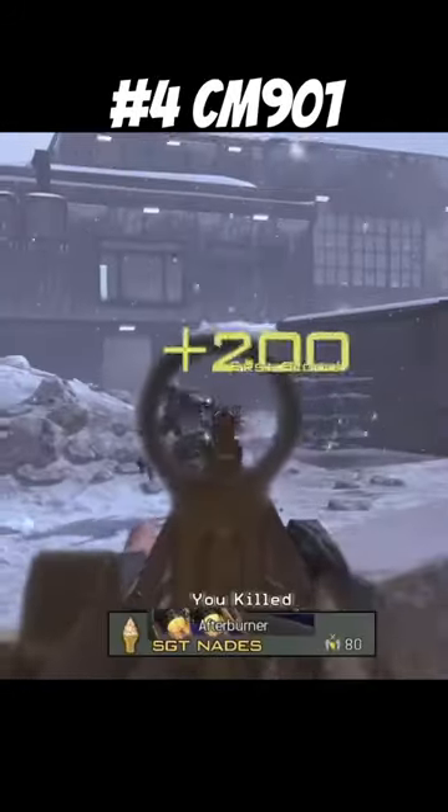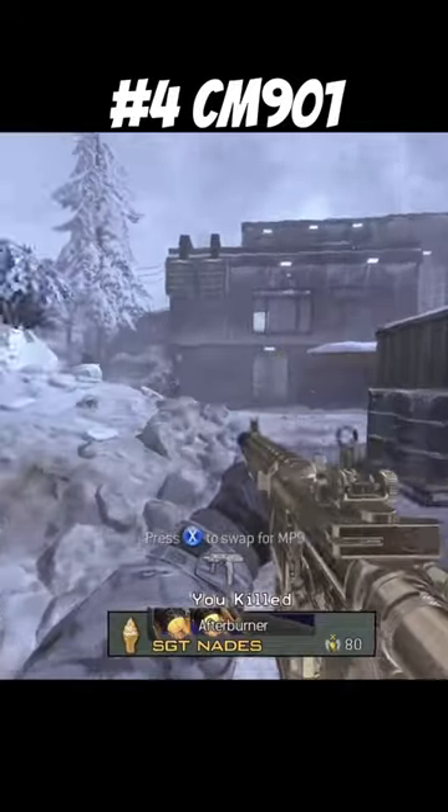Number four: the CM901 — probably the most underrated assault rifle in any Call of Duty game. It's similar to the M4A1 but definitely did more damage, as you can see right here.